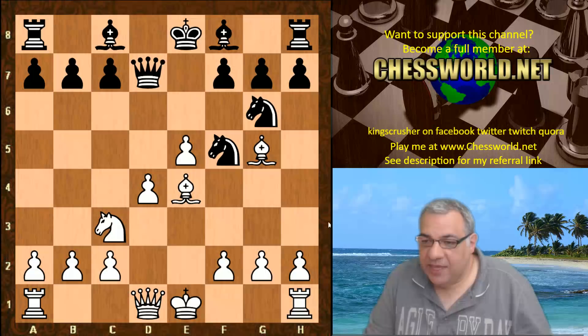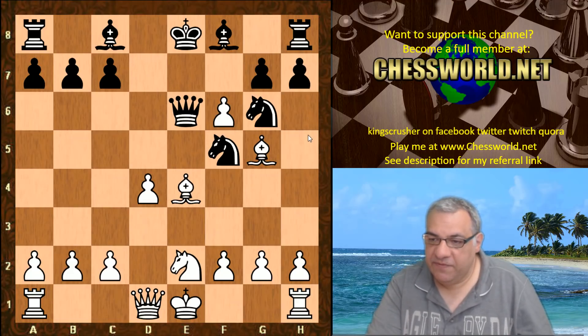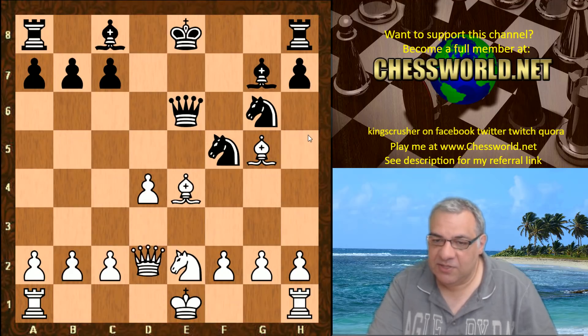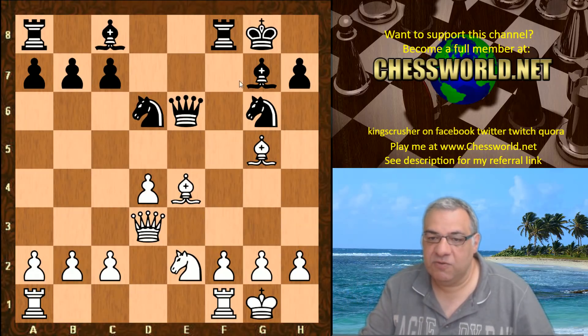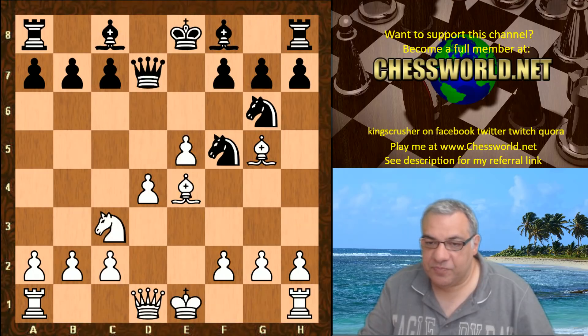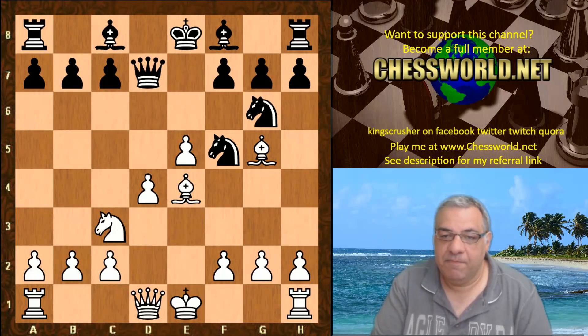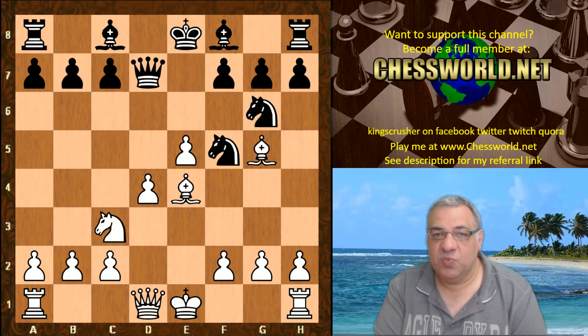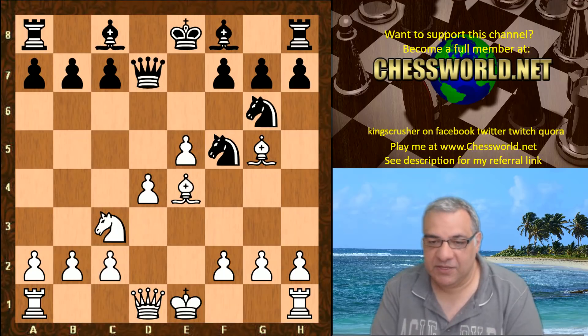As an example, if Ne2, black can even sacrifice potentially another pawn like this and just get an enormous initiative, wresting the initiative from white totally — so this position would just be a clear advantage to black. Look at all of black's pieces, very active and aggressive. But there is one move and one move only to cross a bridge here and try to bid for a dynamic position, otherwise black will always be better. Can you see what white plays? Five seconds starting from now.